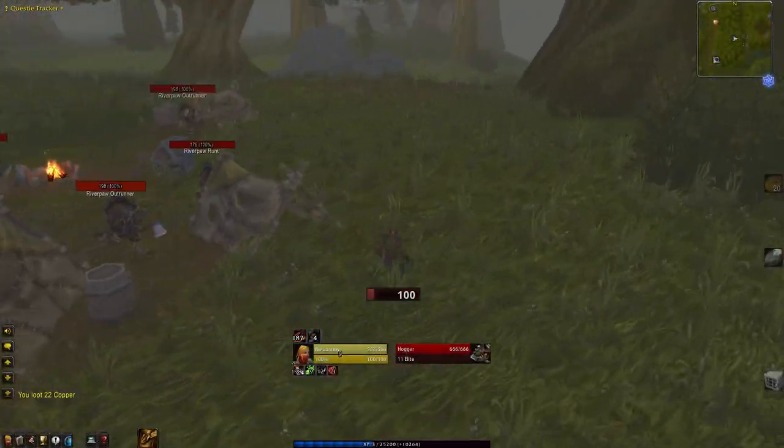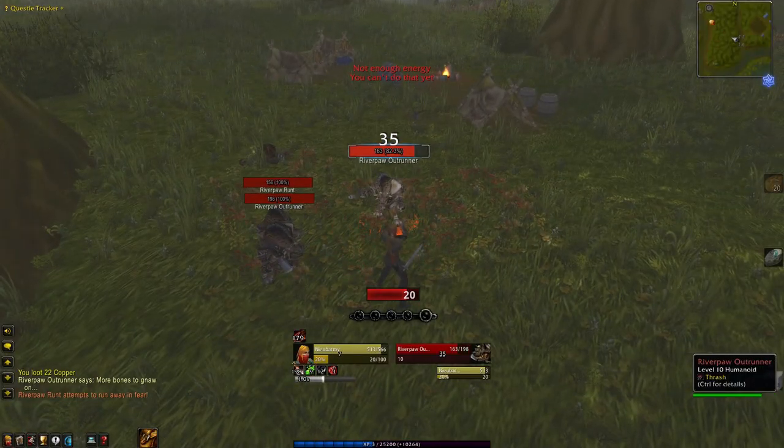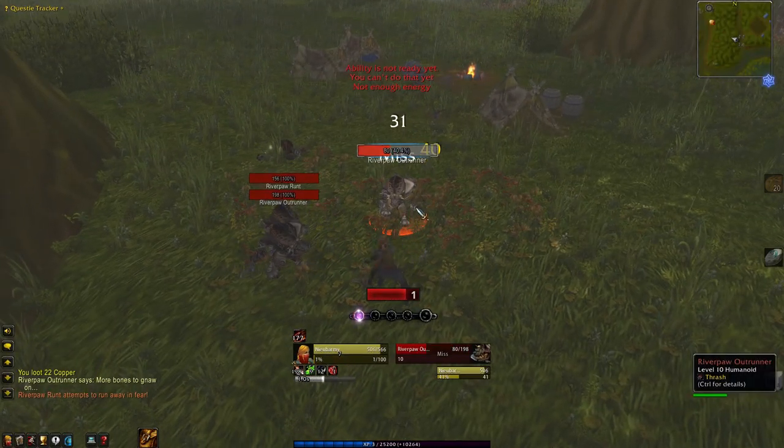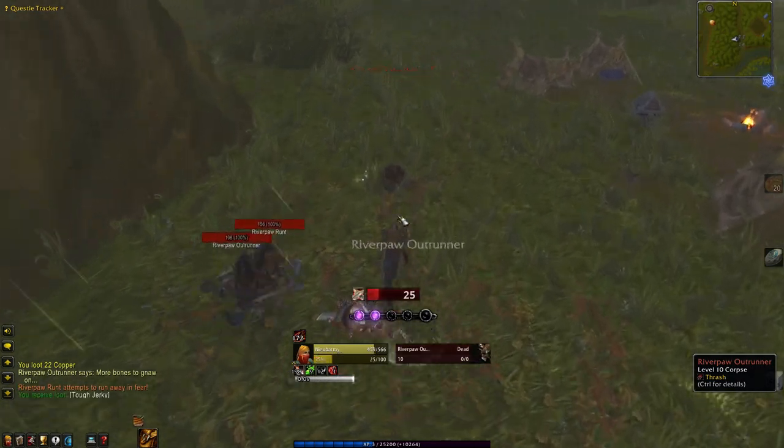The final questing location is the area south of Westbrook Garrison. In this area, you'll come across several camps of Riverpaw runts and outrunners. Take care not to pull the whole group and you'll be fine.